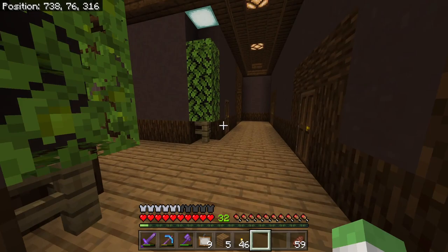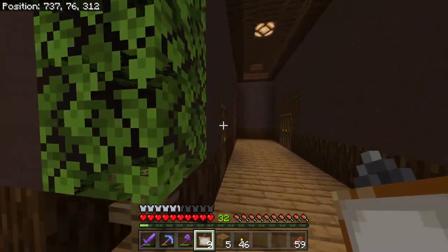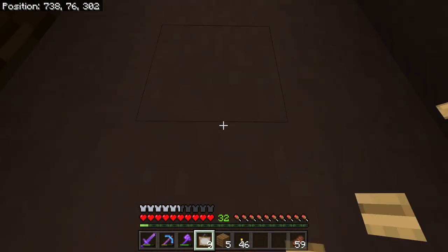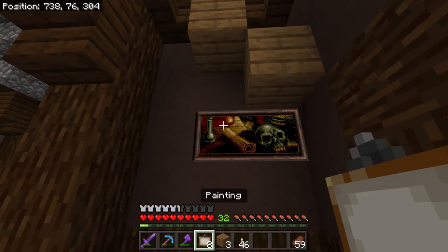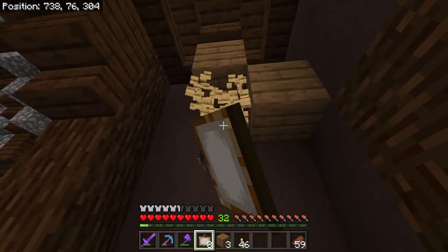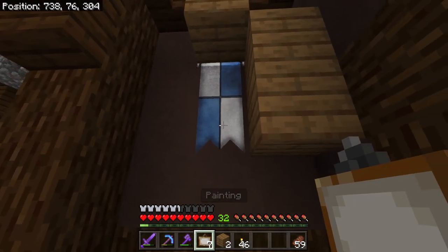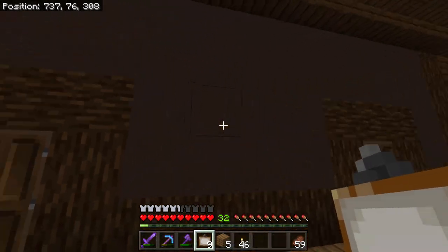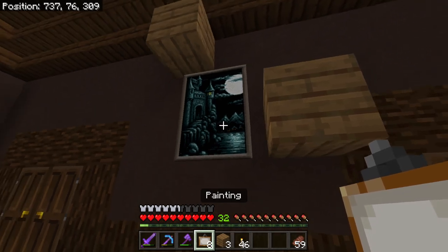I guess another thing we can do is go around the house and add some paintings, because I have a lot of empty walls and this is perfect to add some of these. Now we can go here — I guess that can go there. Maybe one right here. Oh god, that's big. Yes!